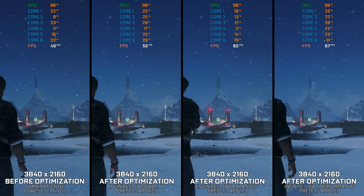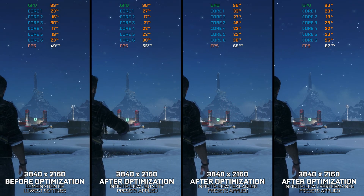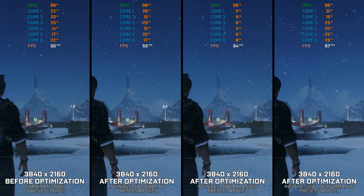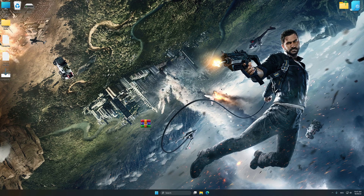Instead of benchmarking the game to see how it performs on specific PC hardware, let's see what we can do to optimize the game for the maximum possible performance. Before we proceed with the optimization process, download and install Low Specs Experience. The download link is available in the video description. Low Specs Experience is a PC video game optimization solution that I developed that allows you to optimize your favorite PC games for maximum performance.